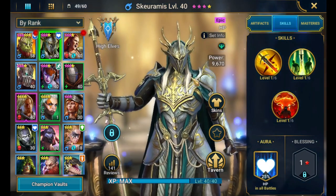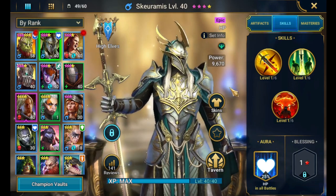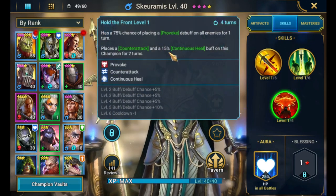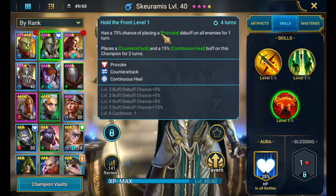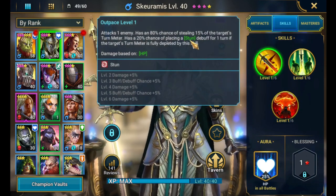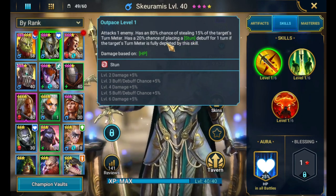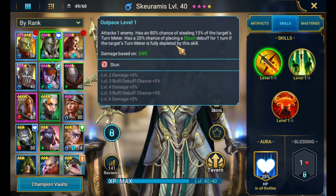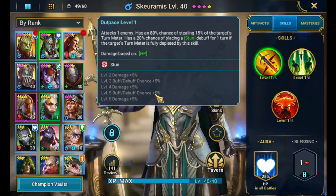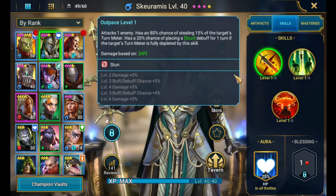This guy — not sure how to pronounce his name, Scaramus or Scaramus — could be pretty good. I finally got him ascended to three stars, which unlocks his A3 with provoke and counter-attack. If he provokes someone, that's one turn of CC, and then when they attack him he counter-attacks with his A1, which after they've already attacked should leave them with very low turn meter. So when he uses his A1 and knocks their turn meter back to fully depleted, there's a high chance of placing a stun. You basically have a chance to CC someone for two turns with this guy. Maybe I'll have to keep an eye on it and try it out.